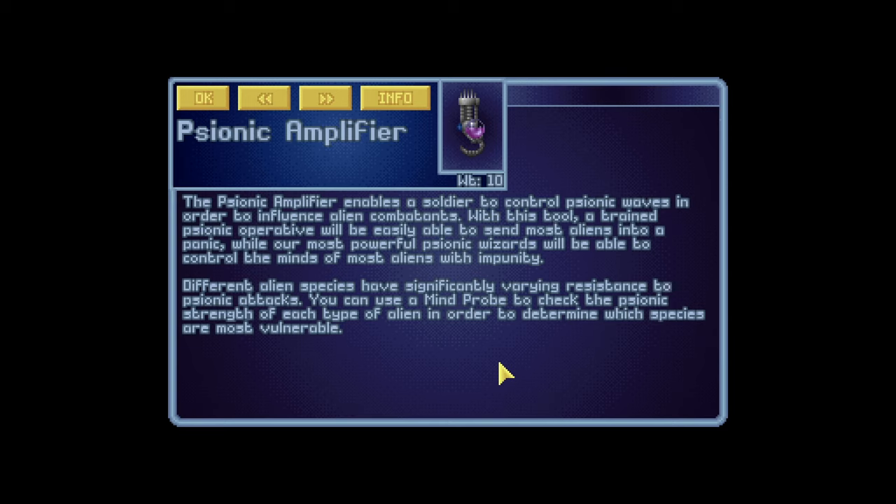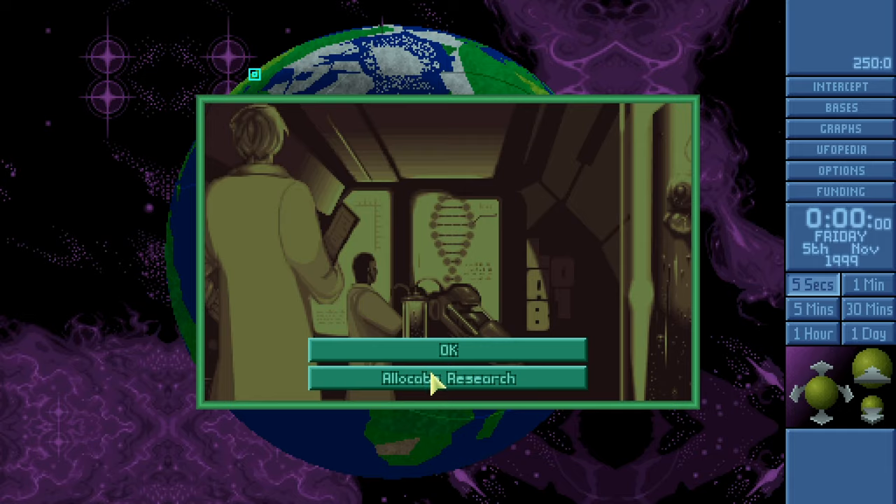Should we wait for the amplifier? I don't think it'll be too much longer, then we'll do the base and see what the amplifier does for us. I assume it's the more proper psi weapon, but maybe it also lets us see what aliens are. The psy amp research is complete — enables a soldier to control psionic waves to influence alien combatants. A trained psionic operative can send most aliens into a panic, while the most powerful psionic wizards can control alien minds. Different alien species have significantly varying resistance.